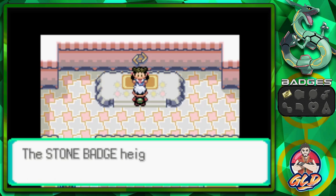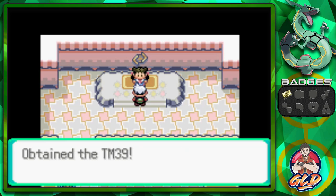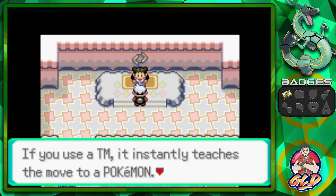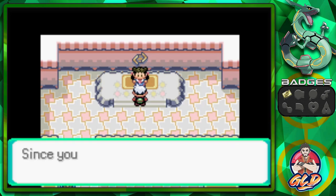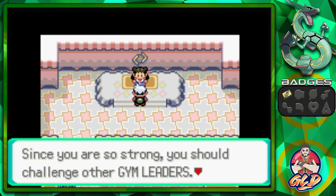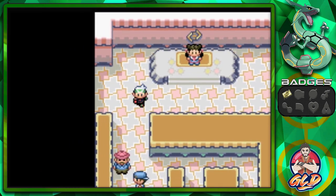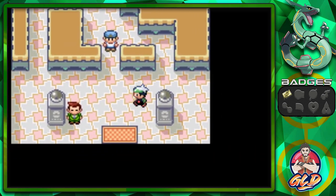The Stone Badge heightens the attack power of your Pokemon and enables the use of HM Cut outside of battle. We also receive TM39 Rock Tomb — a move that inflicts damage and lowers speed, but remember a TM can only be used once so think before using it. Roxanne encourages us to challenge the other gym leaders.